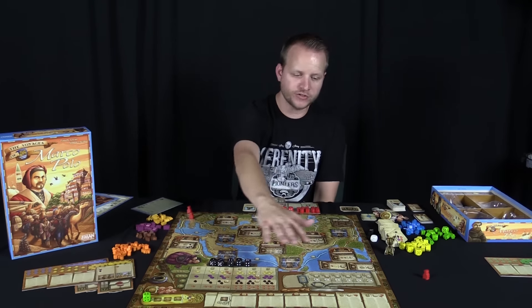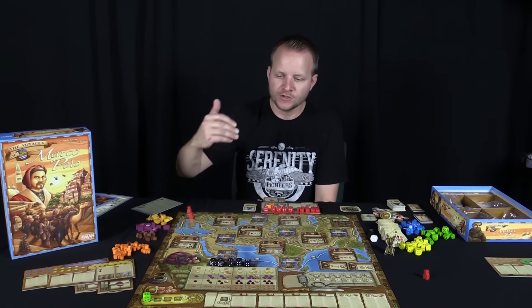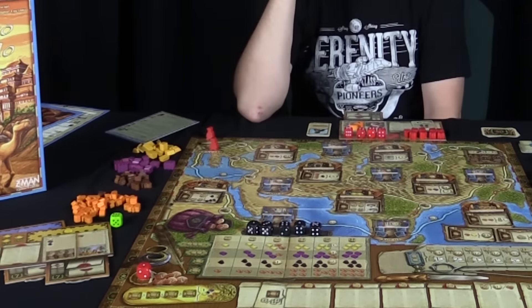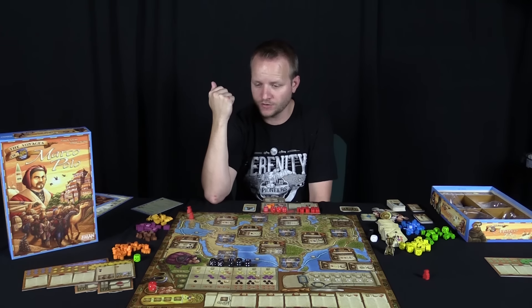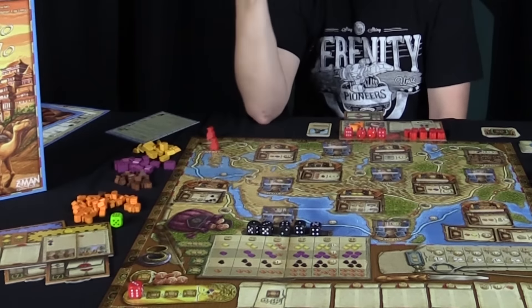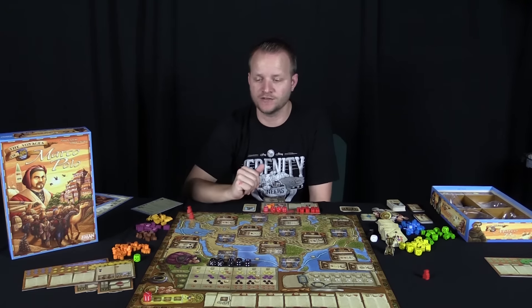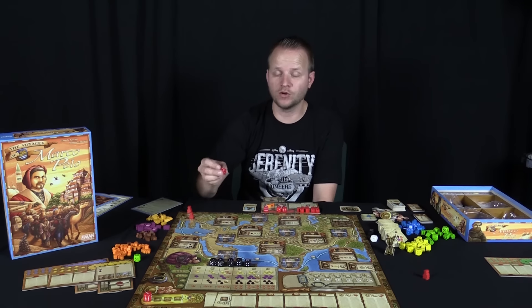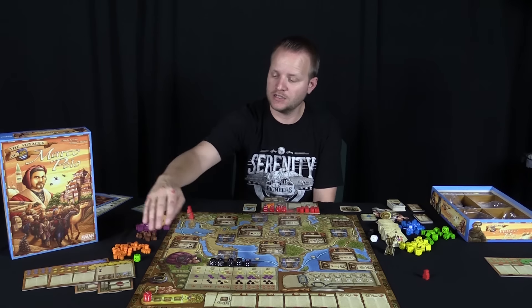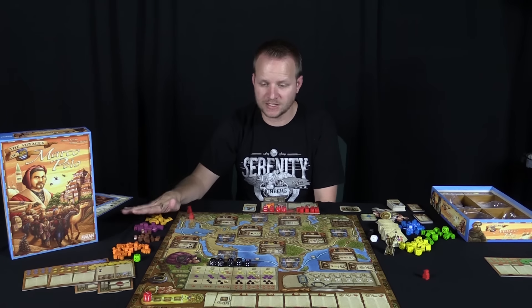On your turn you'll be taking turns going around the board and utilizing spaces. The first space is just a free money spot — it doesn't matter what die value you have, you place a die there and get five coins. The Khan's Favor space works differently: the first person can place any die, but subsequent players must match or exceed the previous player's die value. When you go there you get two camels and one resource of your choice — pepper, silk, or gold.